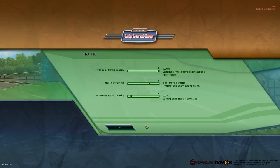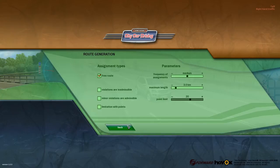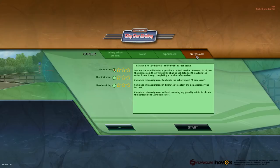You can also change the density and behaviour of traffic — make it more aggressive, all that kind of thing. You can change the time, date, weather, all that kind of jazz, and do a free route, or you can set your own speed violations. So that's just free driving, but in Career we actually have our learning. You start as a driving school student, go to novice, experienced, and professional tasks.